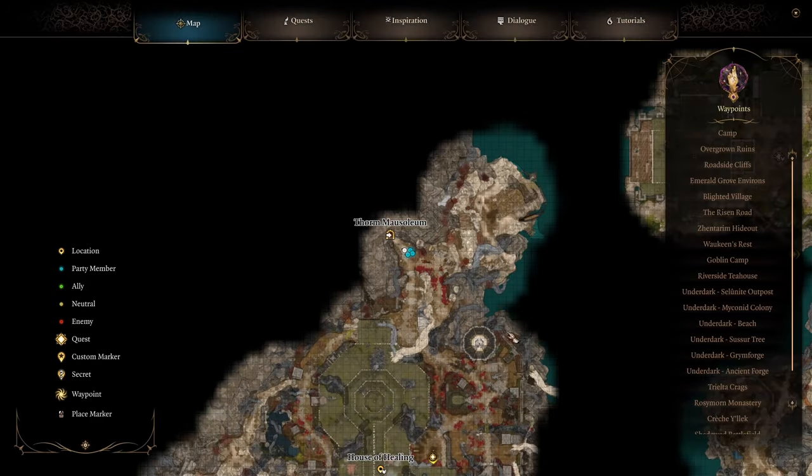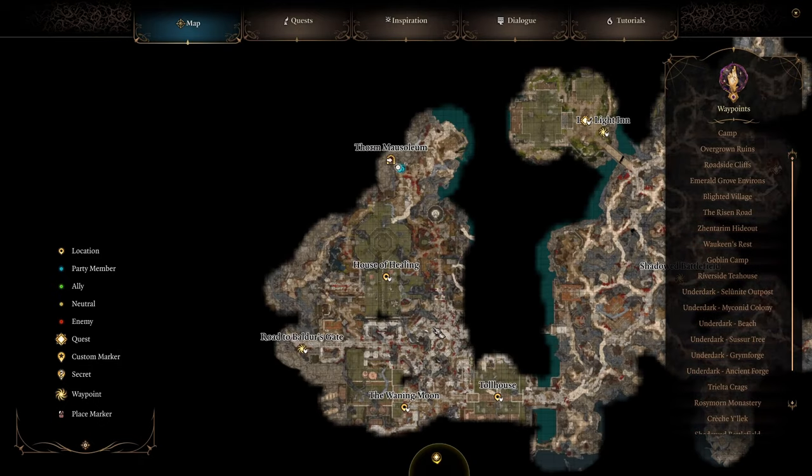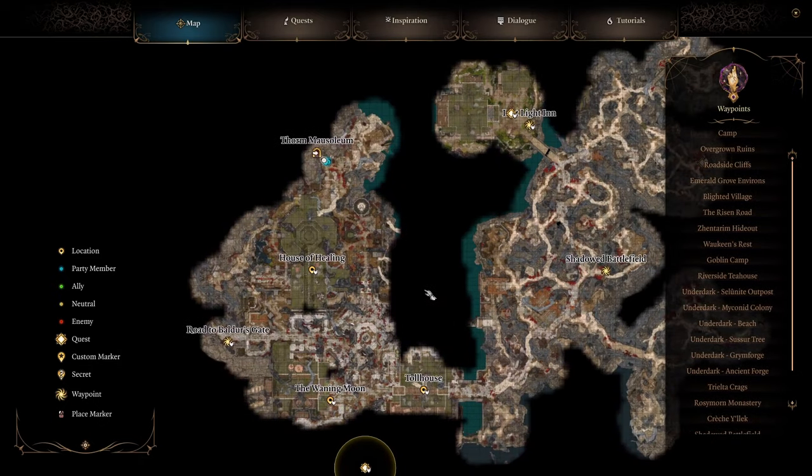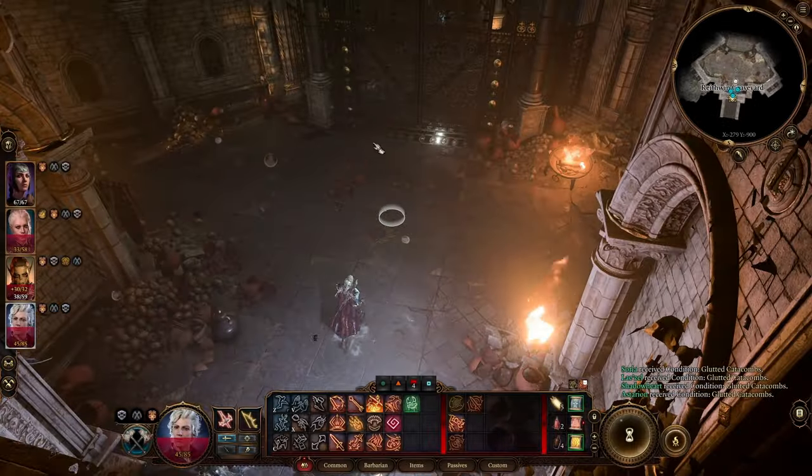You've found the Thor mausoleum in the Shadow Cursed Lands within Baldur's Gate 3, and perhaps you even found Raphael outside of it. You think this might be a simple task to go in, slay some creatures, and make your way back out. Well actually, there's a lot more to this, because beneath the mausoleum is the hidden Gauntlet of Shar.